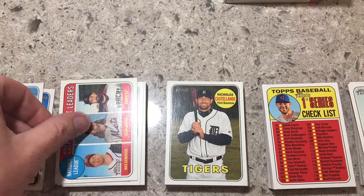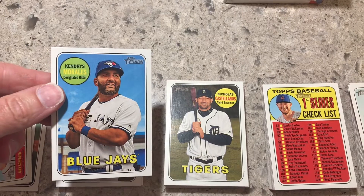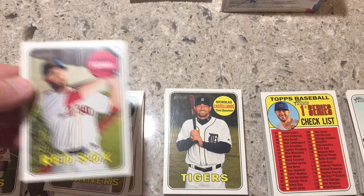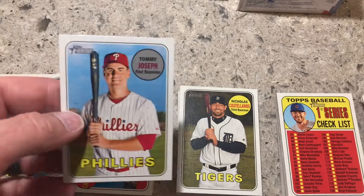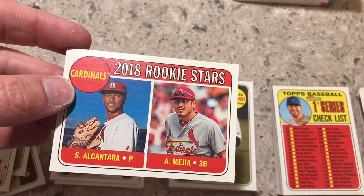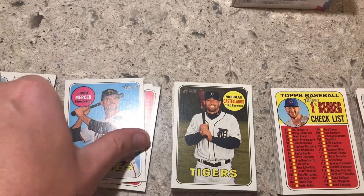Alex, if I get the Matt Carpenter card it's yours — I know it's the one you still need, so I will gladly meet you somewhere and you can pick it up. I didn't know he was in the Blue Jays. Also got Brad Peacock, Dustin Pedroia, Mitch Haniger, Tom Joseph. There's the Judge card — last year that would have been the card everybody's chasing.